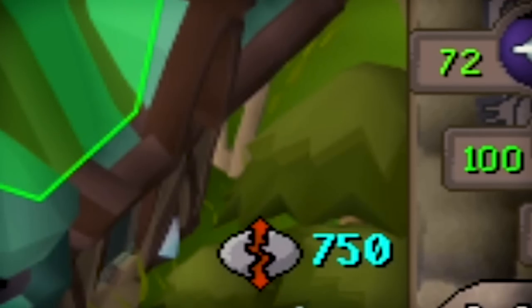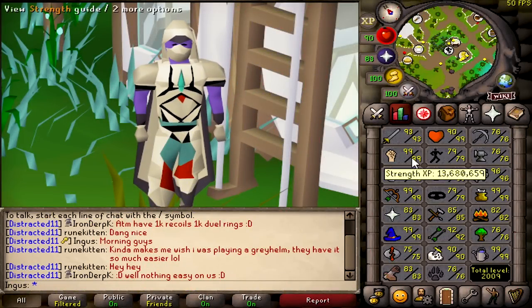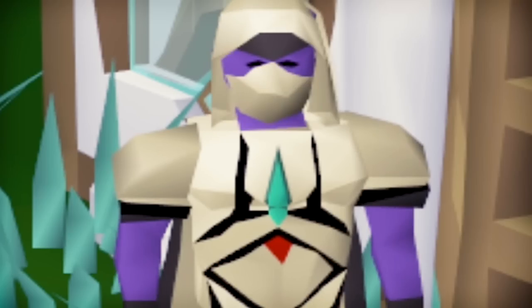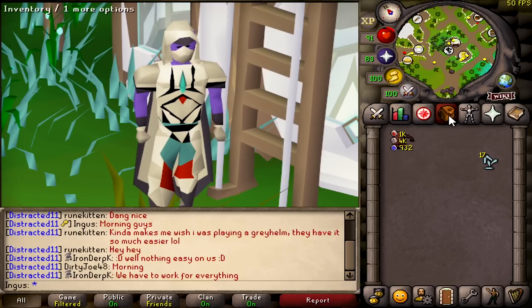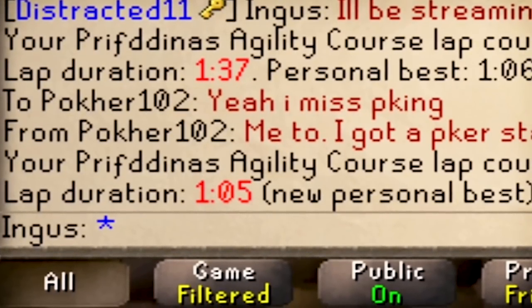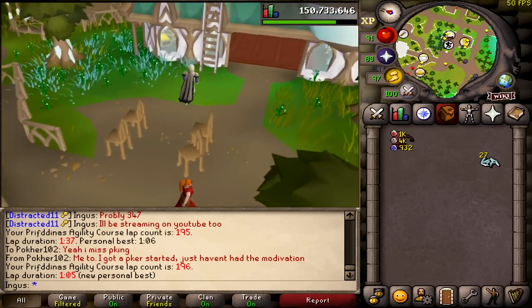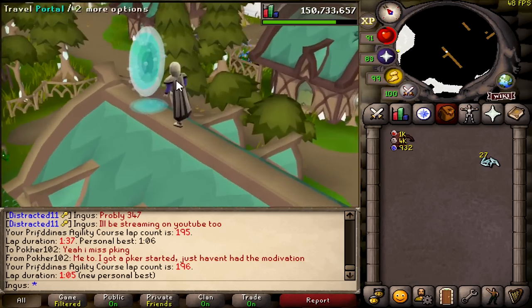I ended up doing a lot of agility last night on mobile and got down to 96k to level — I did about 25 laps while chilling talking to the boys. We're making good progress but still have 96k left to go, so we're just running laps. New personal best: 105 seconds instead of 106. Quick update — we're down to 33k left, getting there.